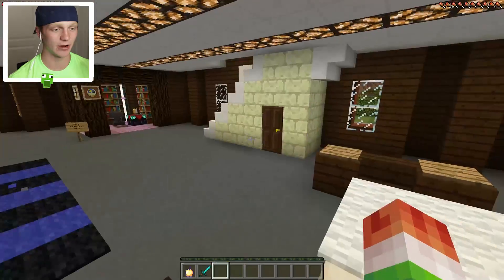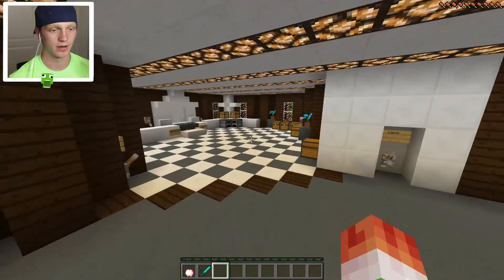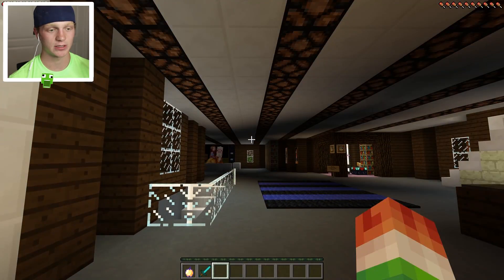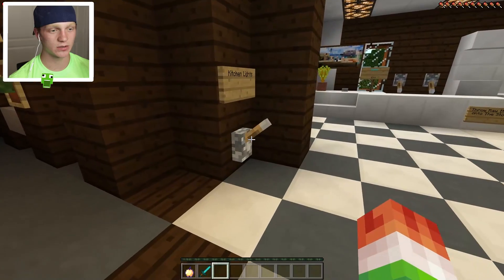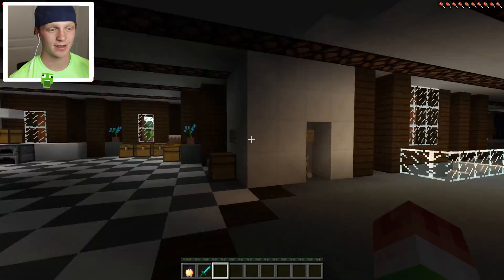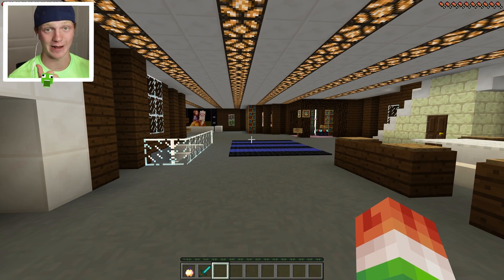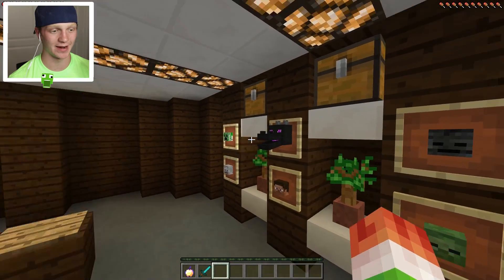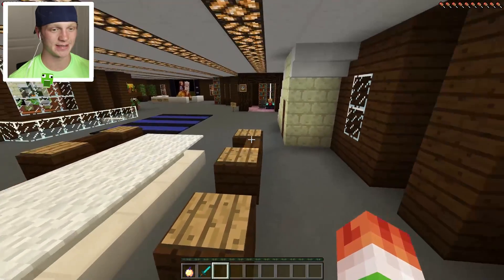I think this is the kitchen area. Oh, I hear something going off like crazy. This is the kitchen. Oh I can turn off all the lights - that is so sick! You can turn off the kitchen lights, you can turn off all the lights for the property. I did not expect that. There's some chests over here - I guess these are trophies - and this is the table.